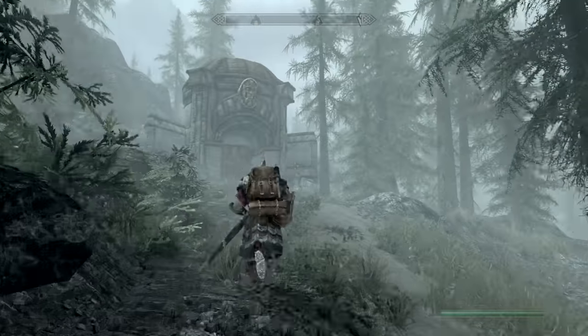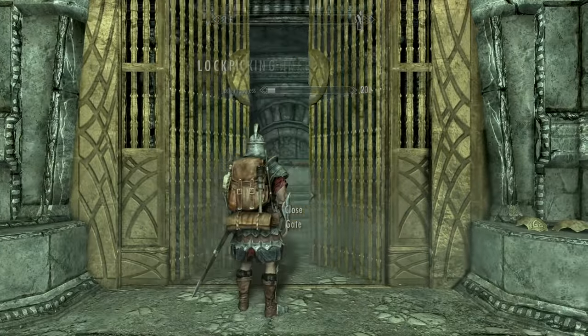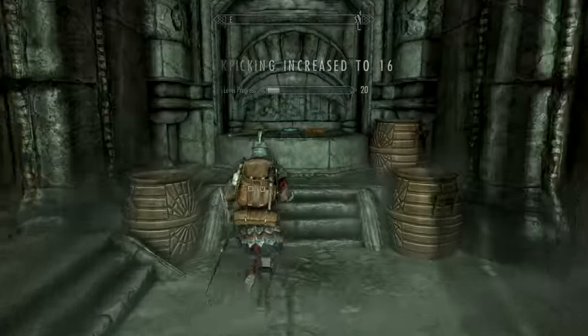From Fort Amol, walk over to Mzulft — just because it's close. Get in here, pick this lock, and you will find the first of four glowing crystal shards.